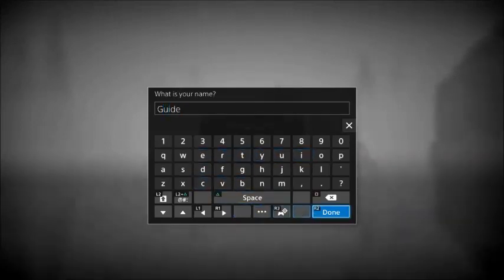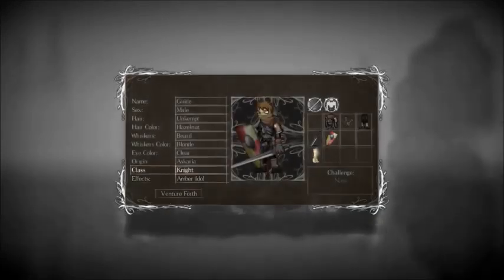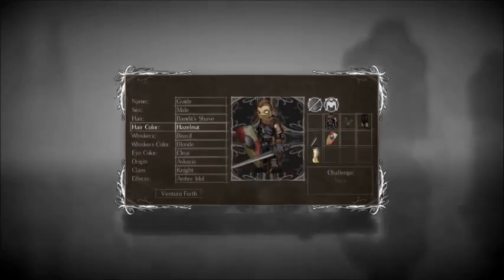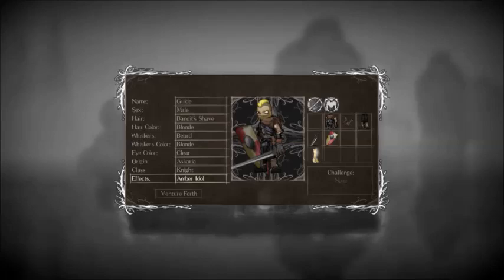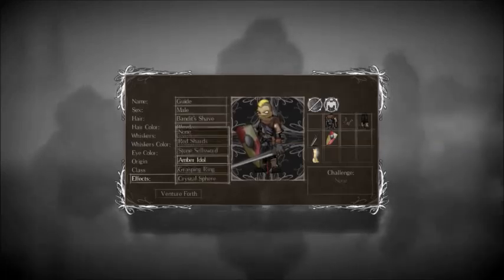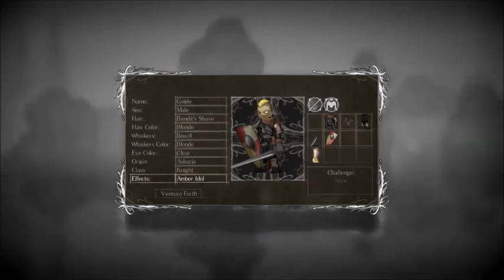What is up fellow saltborn, this is Lexide and this is what I believe is the best possible start for melee in Salt and Sanctuary. One of the first things is going to be the amber idol at the character creation screen. You can choose this — it's one of the starting gifts. There's also a ring and some small potions.